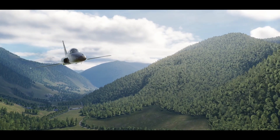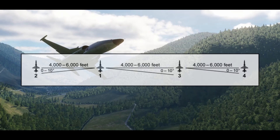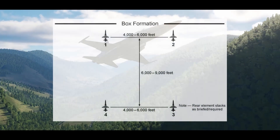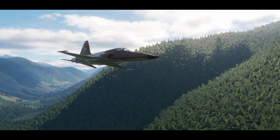Once you understand these two-ship formations, it's pretty easy to expand them to four-ship formations. To create a wall formation, you just have all wingmen fly line abreast off of lead. A box formation is two elements flying line abreast separated in trail by 6,000 to 9,000 feet. The wingmen in either element can fly on either side of their respective element lead.